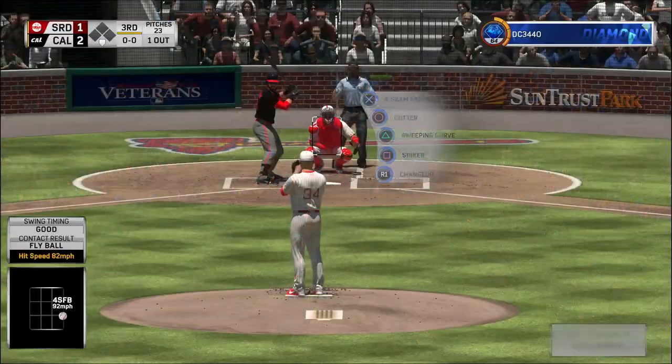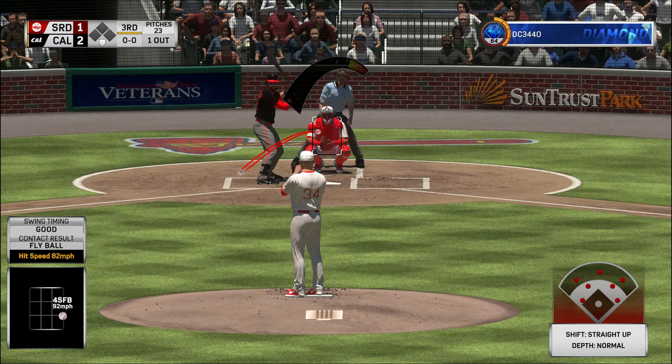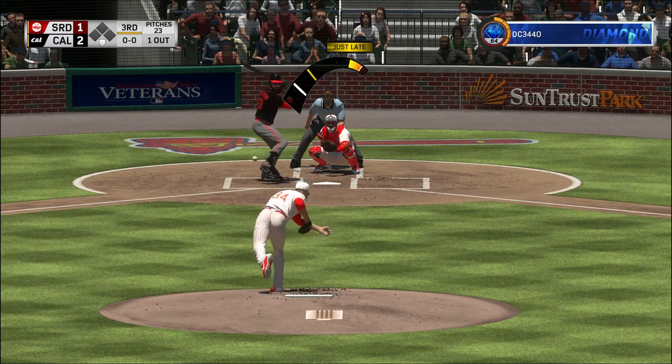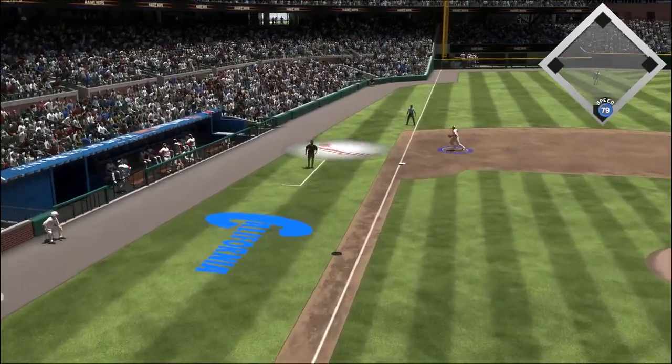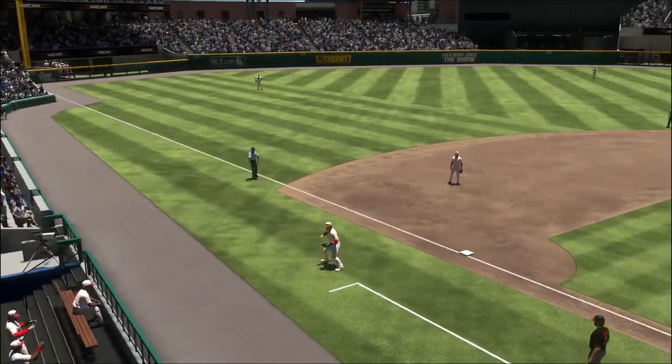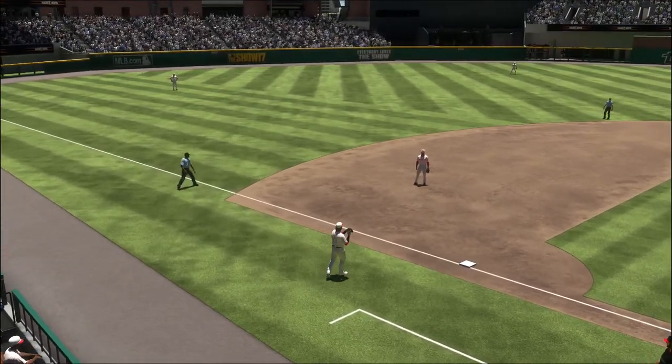Digging in for his second at-bat: Charlie Blackman. He grounded out to start the home first. Now a swing and a ball popped high in the air over toward foul ground. Turner is there. Two pitches and two outs thus far.